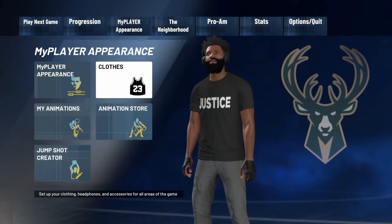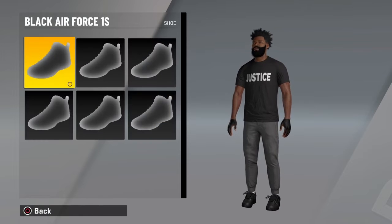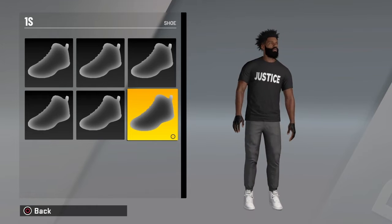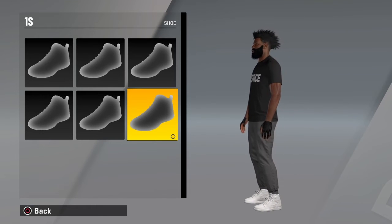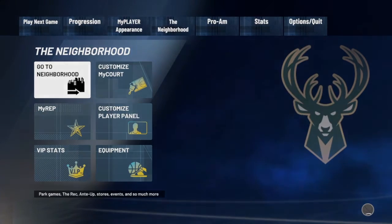Once you're in My Career, go to your clothes, then go to Shoe Inventory, and it should be in there. Yep, there it is right there — the all-white ones. The reason why it's already in your shoe inventory is because you get custom shoes for free this year.